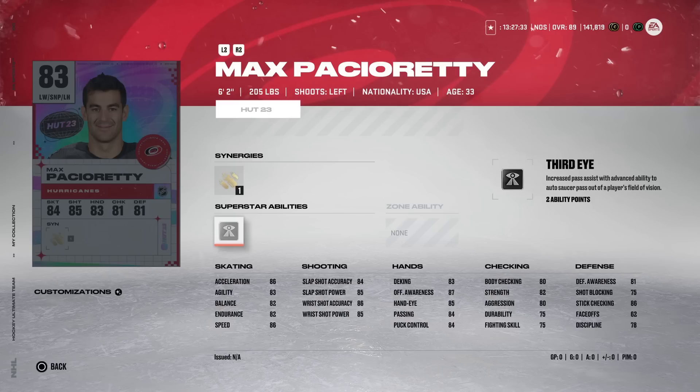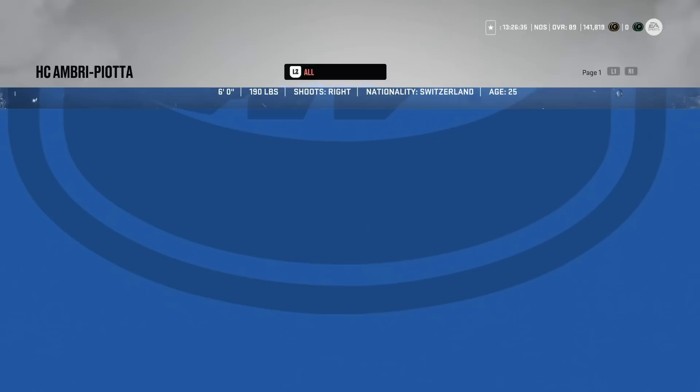The 83 overall Max Pacioretty from the Carolina Hurricanes has Bombarded and Third Eye — I'm not a big fan of either for a forward. He has 86 speed, 86 acceleration, mid-80s shot — kind of ho-hum across the board. He is six-foot-two, which is nice, but as a pure left-winger there are others I'd rather have, like Taylor Hall or Evgeny Kuznetsov. This would be a pass for me.